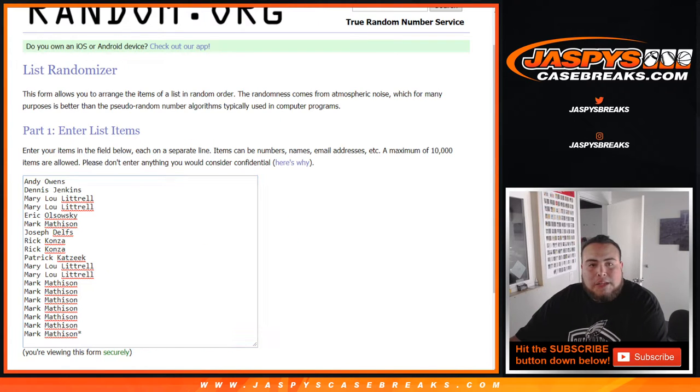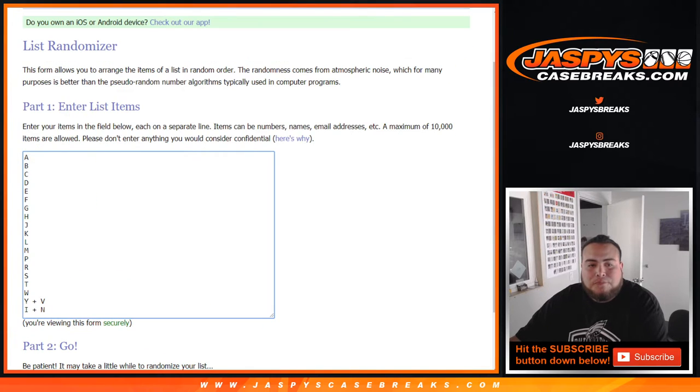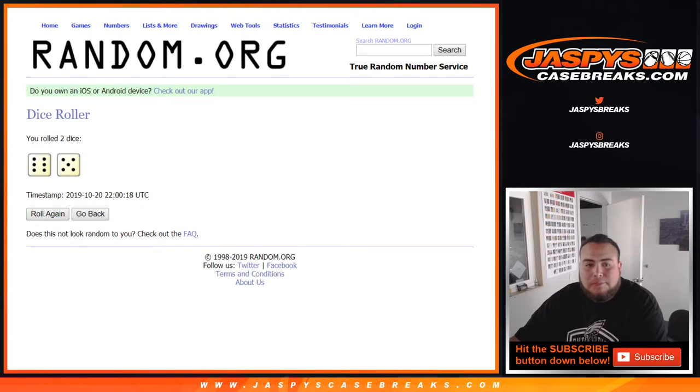Dice Roller, list of customer names. Andy down to Mark, got the last 7 in the last spot mojo, A through I-N combo. Let's roll it — 6 and a 5, 11 times. Good luck.